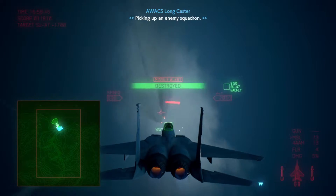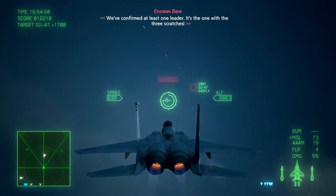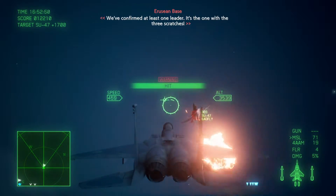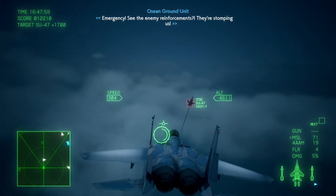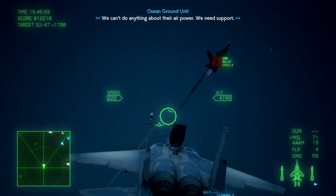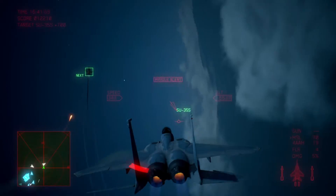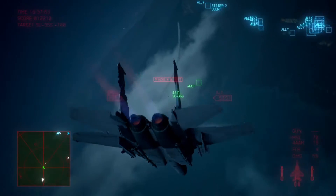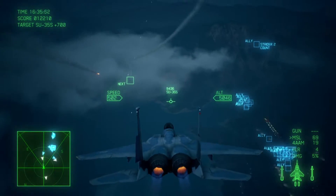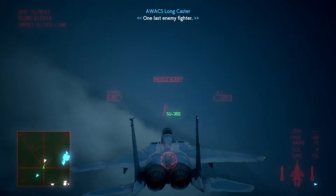We need an additional squadron — there must be the reinforcements they called in. Confirmed enemy one-seaters. Emergency! We can't do anything about their air power — we need support. Two remaining. Strider 1, they're not going down. Missile did not connect. Strider 1, missile launched. One last enemy fighter.